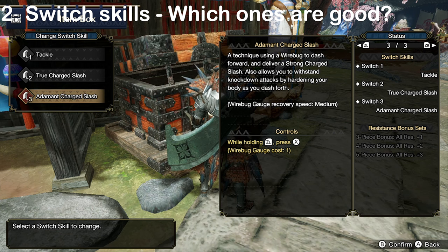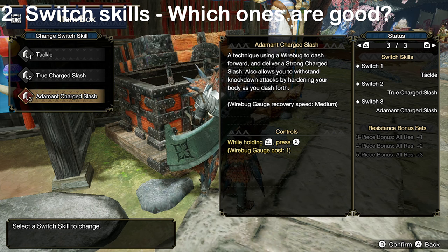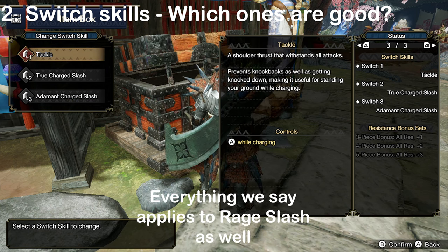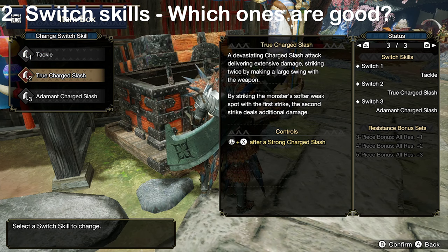As for the last choice, TCS is in general better than Rage Slash, but it's harder to use and a few monsters barely have any TCS openings. On those few monsters, Rage Slash is better. Going forward in the video, we'll be assuming that you're using Tackle, Adamant Slash, and TCS, but we'll talk about Rage Slash as well.